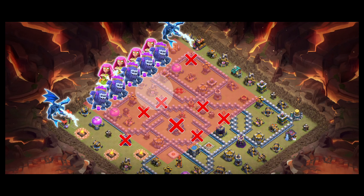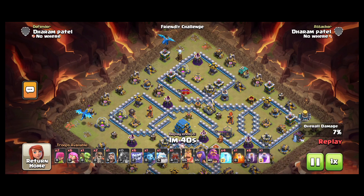Here on this base, we will attack from this side as it allows us to take down all the major defenses with the main army. First, we will create a funnel on both corners using electros. After a proper funnel is created, we will deploy the line of yetis, followed by a line of super archers right behind them. We will use heroes once they clear all outside buildings to go straight into the core. Log launcher will follow this path to open up the town hall compartment, and we will use wall breakers for initial walls.